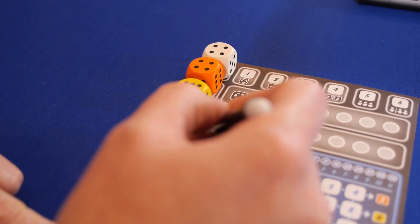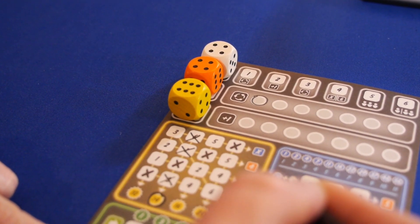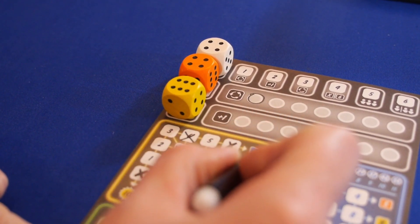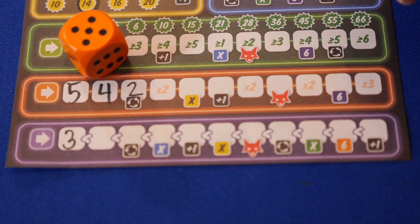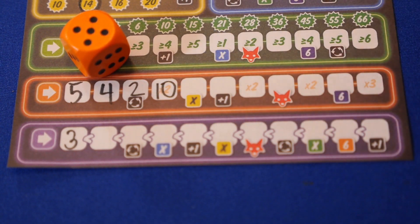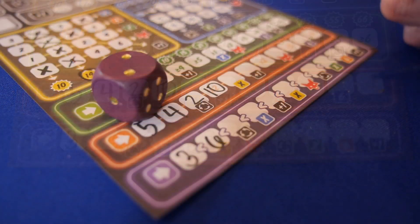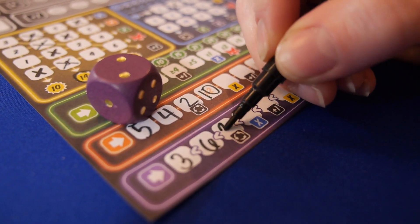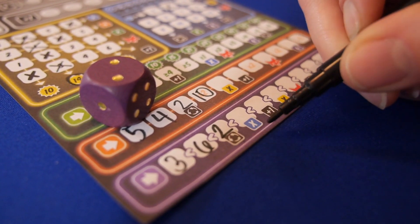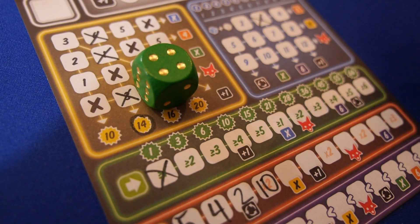Each colored die in the game will score in a different way. The yellow area will score vertically when an entire column has been crossed off and will grant abilities when a row has been crossed off. The orange colored die can be added in any order regardless of value and will multiply or grant abilities as they are filled in. The purple row must be filled in by a die of equal or higher value, and every time a six is added, the value resets and starts over.